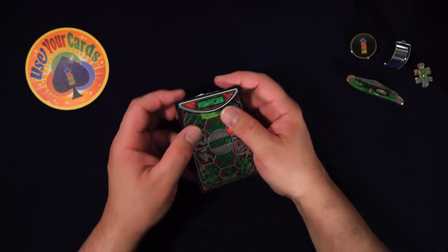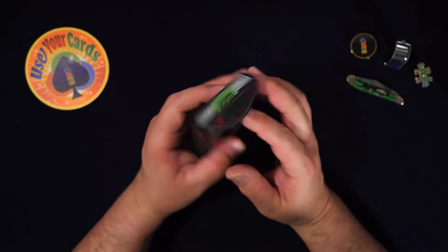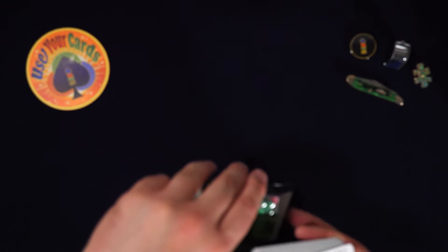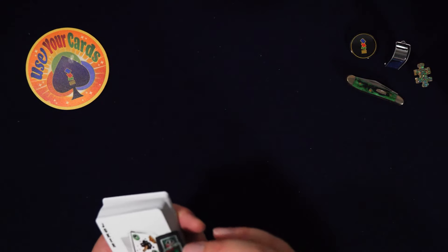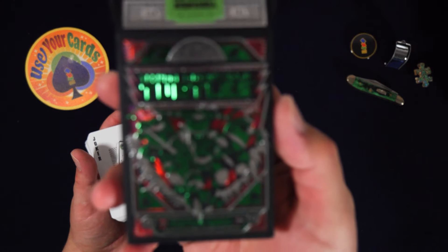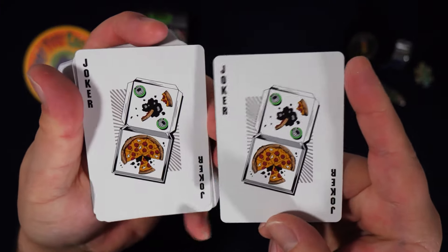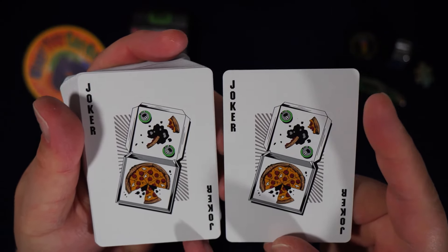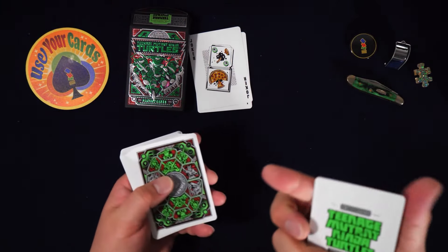Fun fact: all of the Turtles' bandanas were originally all red — the only thing that differentiated them was their names and weapons. Leonardo is the leader, Raphael's the wise guy, and Michelangelo's kind of cheeky — he's the pizza guy, Cowabunga dude! Okay, let's do this and get you on the road. So we've got some jokers here. Let's look at the back — they look identical, a little pizza action. They're identical so I'll stack them.